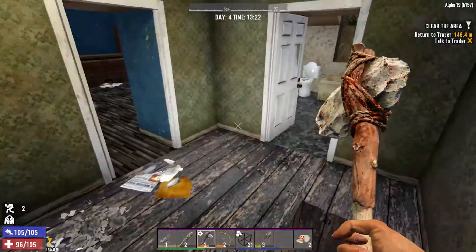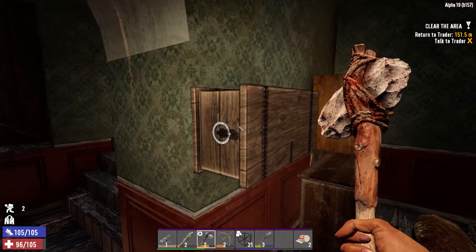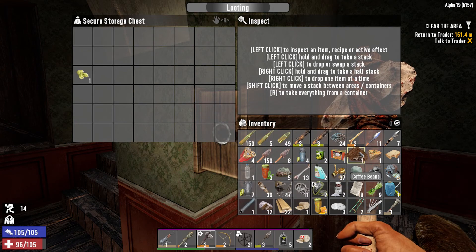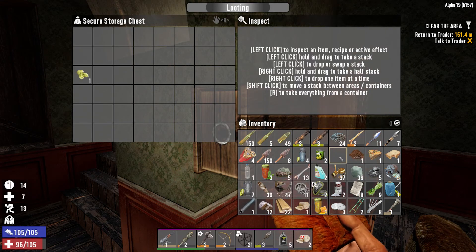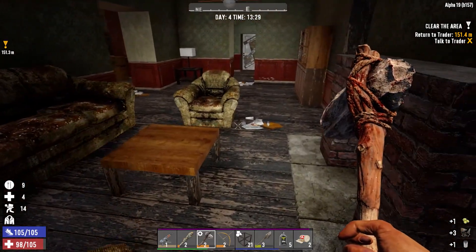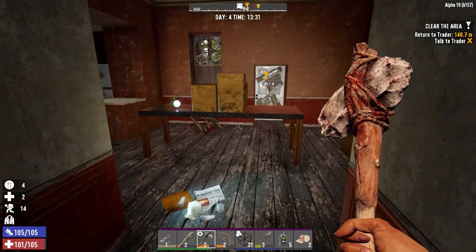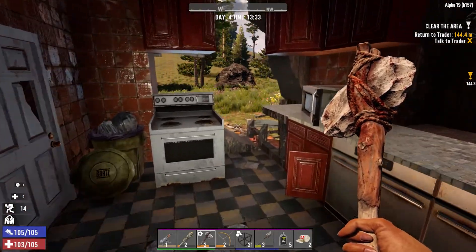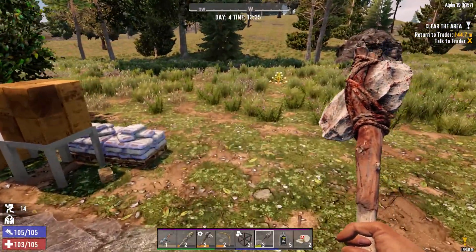Somewhere we have more stuff to carry — I don't even know if I can carry all this back. Oh, except for the hops. Let's just eat something. We can scrap that, we can take that. Got everything. Now we're going to be moving slower than molasses, but that's just fine. I'll see you back at the trader unless anything exciting happens. I never did get that cobblestone, but I will take the cement.